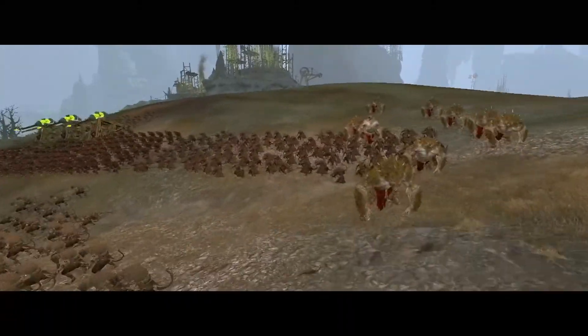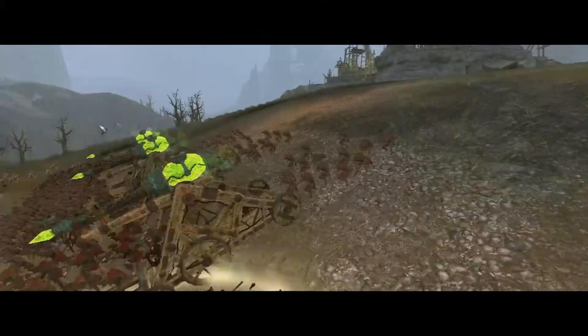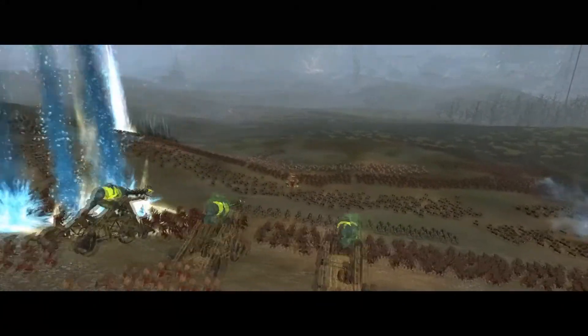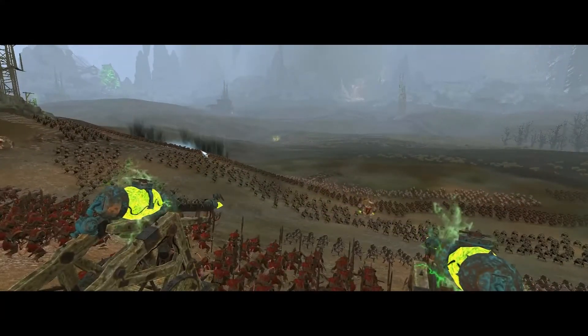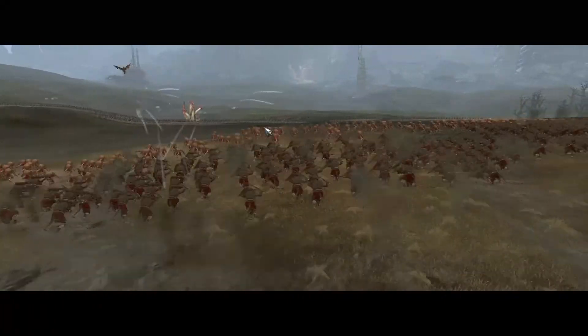However, they lose this ability when they go below 50% unit health, so most Skaven infantry are not meant for long-winded battles. Scurry Away gives your units a movement buff when their leadership drops low, which is mainly handy when your units rout, as enemy infantry simply cannot keep up with Skaven infantry on the run.